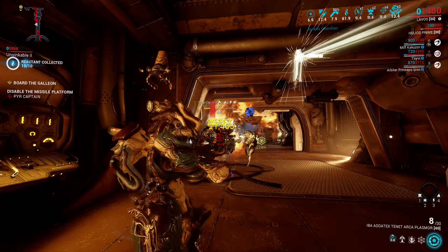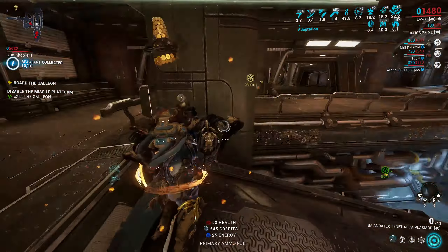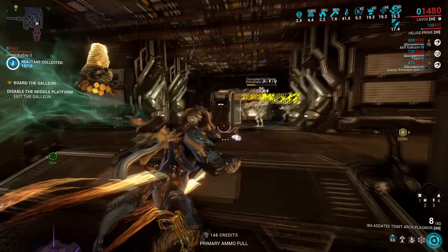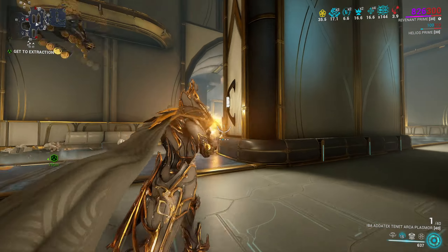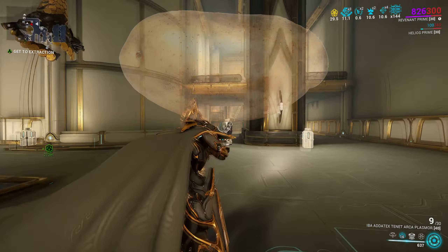Arcane choice is mostly down to personal preference — Primary Merciless might help with the reload, so that's worth trying out. If you don't have Primed Electricity, the regular version works as well. Another great option is Blaze. For Hunter's Munitions in that slot — it works, but I'm not a great fan of putting that mod on weapons that have very low fire rate and are not buckshot shotguns. It adds another status effect for Galvanized Savvy and it sure is strong, but with a base multi-shot of 1, it can easily take 3 shots for you to see a bleed proc, and by the time you fire 3 shots with this, most enemies are already vaporized.